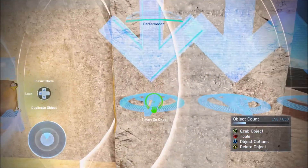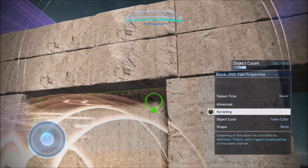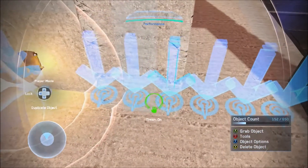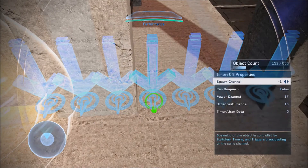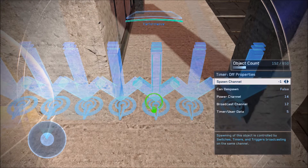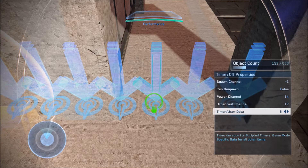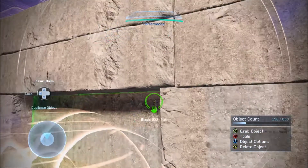Going down the order: you need a timer on once at broadcast channel 12 — channel 12 is your main explosion channel for the walls you want blown up. That timer on once spawns the walls in at the start. Then you need a timer off with power channel 14 and broadcast channel 12, with a fuse time — make it five seconds. So the timer off goes to the wall: once you activate the switch, its power channel activates broadcast channel 12, and in five seconds the wall will disappear.